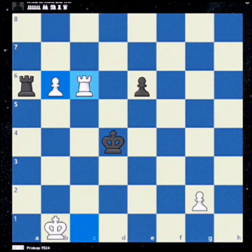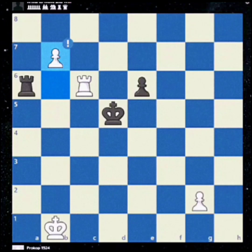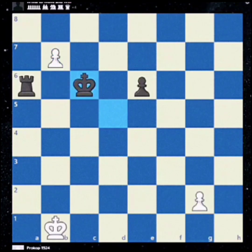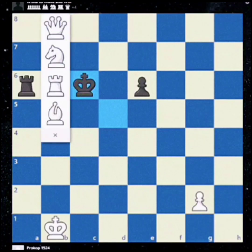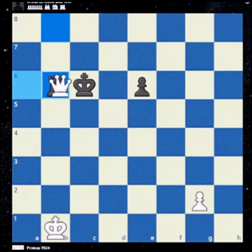How can black stop everything? King d5, protecting the pawn. But wait — white has a great counter-attack: b7 anyway, sacrificing the rook. King takes rook and now we can promote to queen.